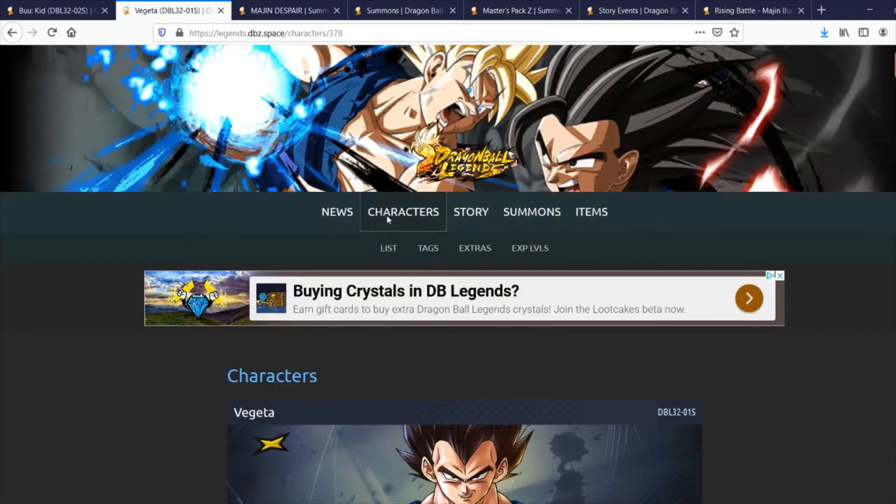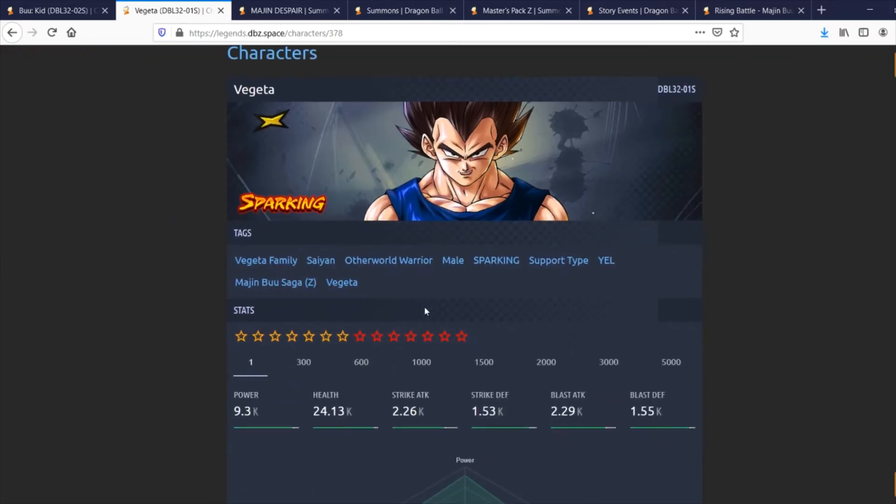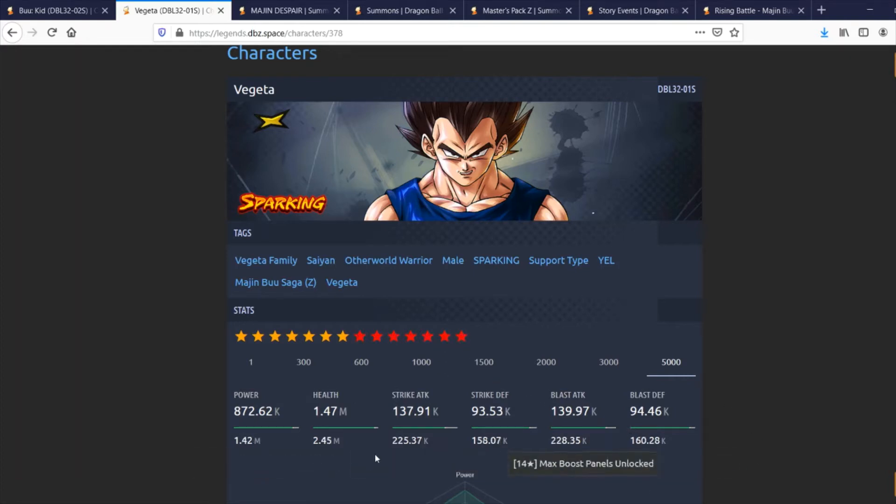The other character is Angel Vegeta — he's yellow. In terms of yellow Saiyans, we've got Zenkai God Vegeta but he's more used for the God Ki tag. At six stars, Angel Vegeta is over 2 million health, Strike attack is 193,000, Blast attack is 196,000, and his defenses are 135,000 and 137,000 — relatively balanced. At max he gets 2.45 million health, 225,000 and 228,000 attack, and 158,000 and 160,000 defense.